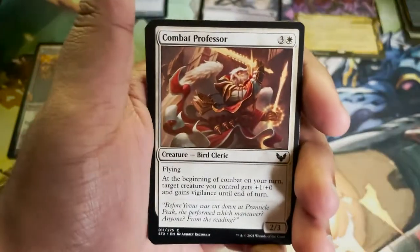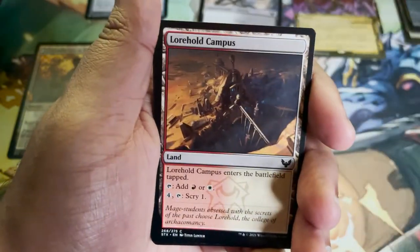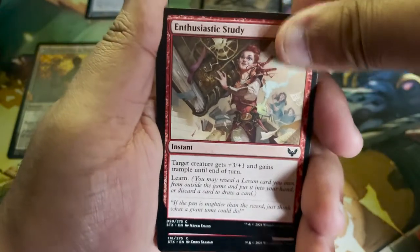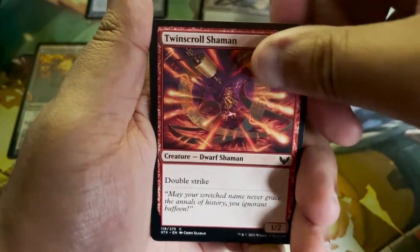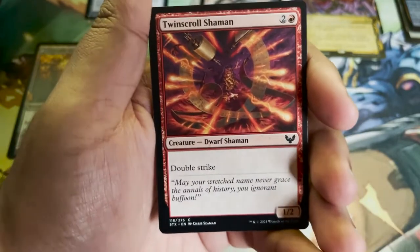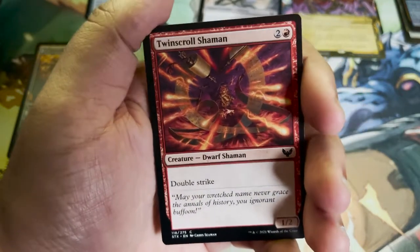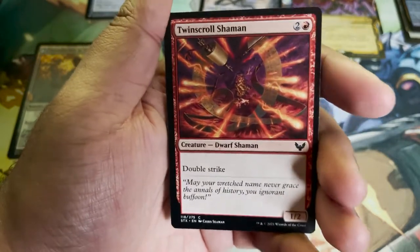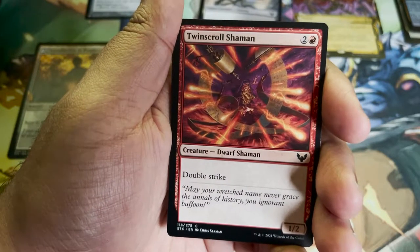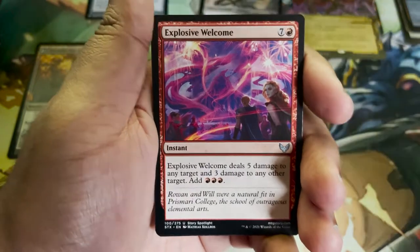Shield Mage. Combat Professor. Lorehold Pledgemage again. Lorehold Campus, another dual land. Enthusiastic Study. Twin Scroll Shaman — yo, this dude looks cool! It's a Dwarf Shaman. I love Dwarves. The artist is Chris Seaman — if you're out there Chris, this is fantastic art. This is a common card but it just looks so great. It almost feels like a foil because of how the fire's lighting streaks past the parchment. Great art, Chris. Let's see if I can find him on social media.